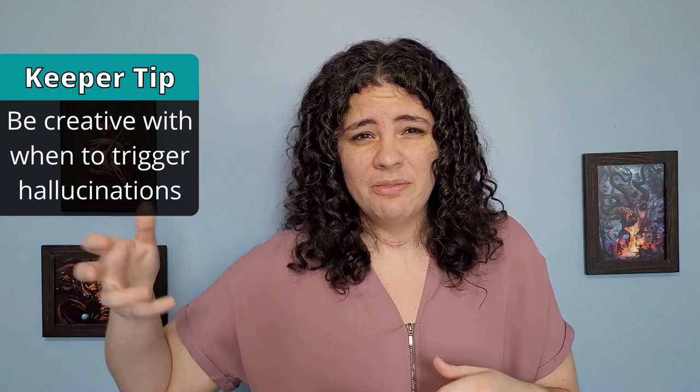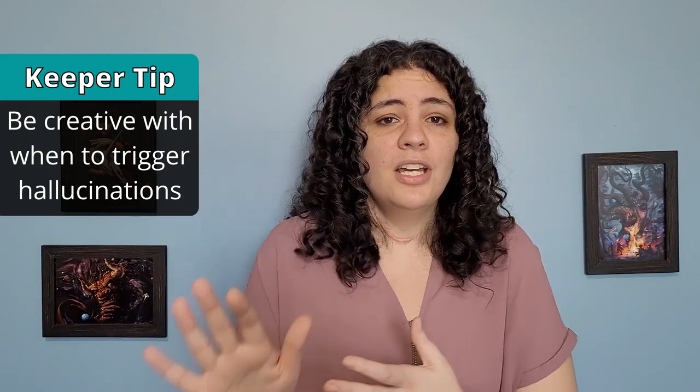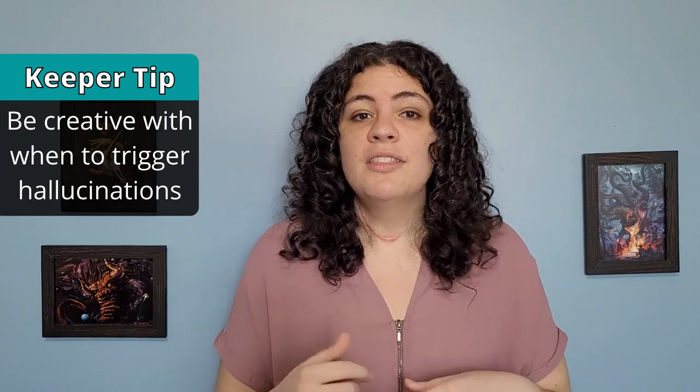Not examining the body much is significant because hallucinations are going to start for this scenario through the body, and these hallucinations are very important for the end. So an important keeper tip: if your investigators decide not to open or examine the body much, move how the hallucinations happen. Instead of triggering when the body is opened, have them happen after time spent in the room with the stench, or when an investigator touches the body — anything to trigger Diofrith's mind-messing effect, because this is crucial for the end of the scenario.